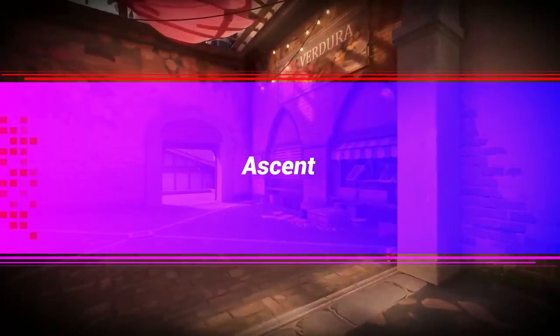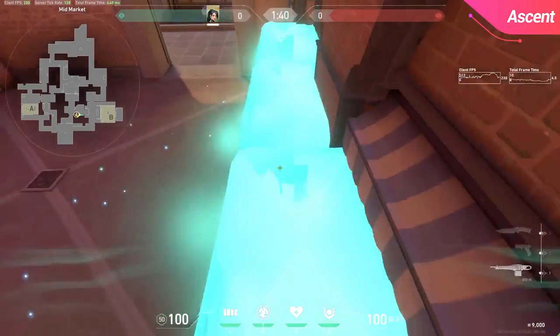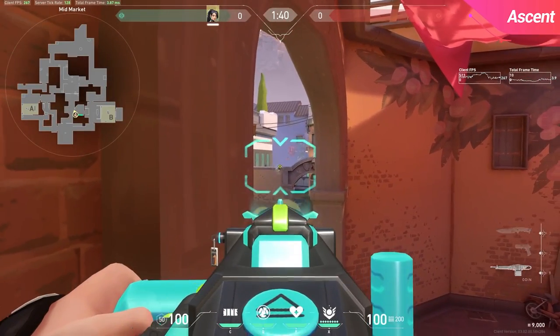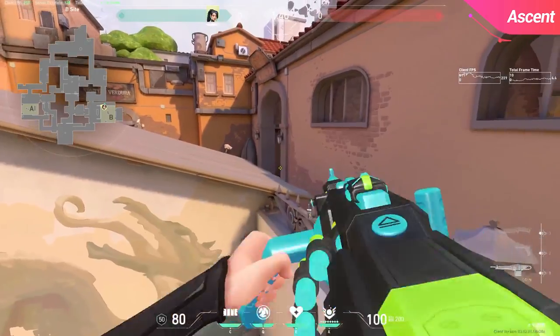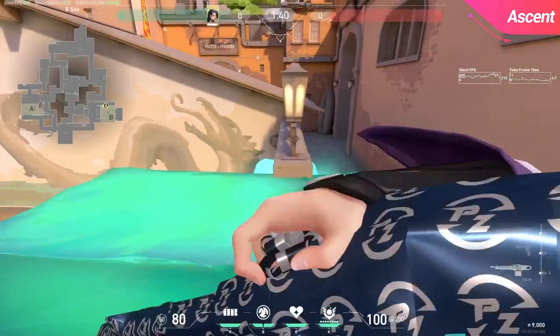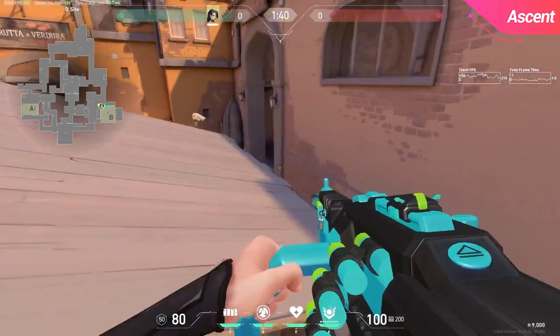Checking out our first wall on Ascent, this one is from market. When done right, this should let you see players' heads on catwalk — you'll probably catch them really off guard with this peek the first time you do it. Moving over towards B site, this is a wall Grim does a lot: it allows you to see into market during post plant and also lets you peek towards B main from over the wall on site. Placing the wall the long way will give you a slightly better angle, and you can also surf along the roof too, which is kind of cool.